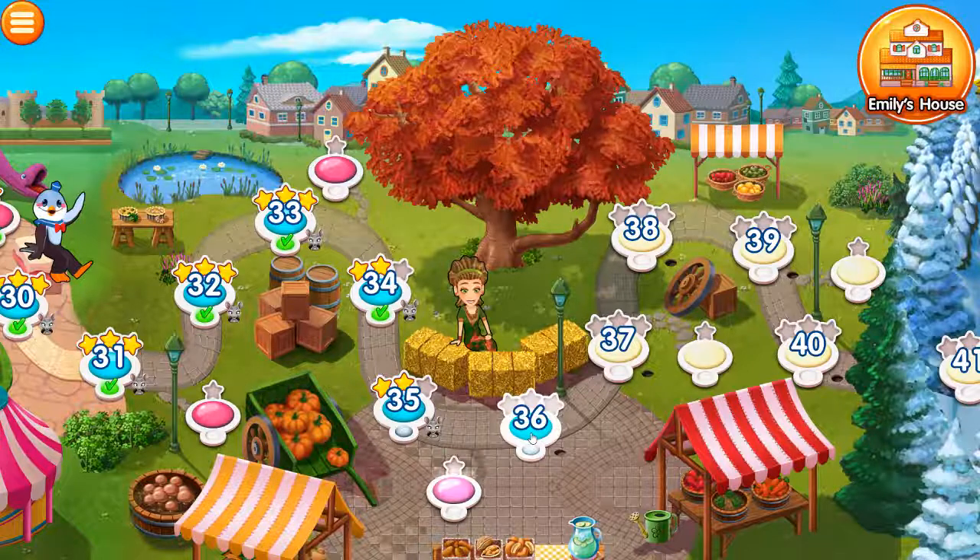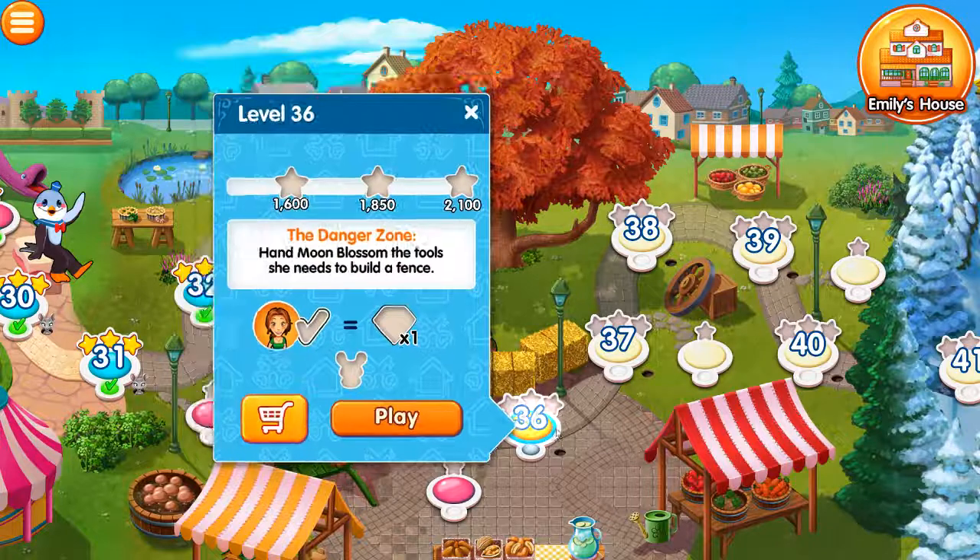Really can't say much about that apart from obviously I need to improve. So this time around, Scenario 36: the danger zone. Hand Moonblossom, who's the hippie, the tools she needs to build a fence.